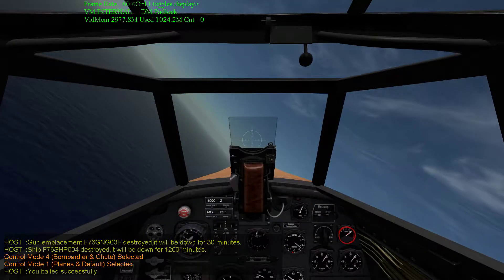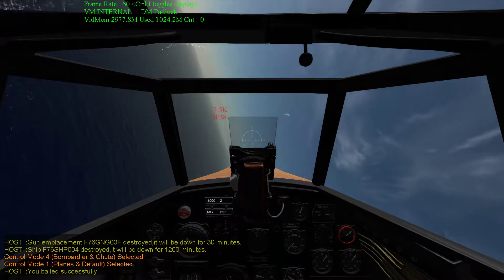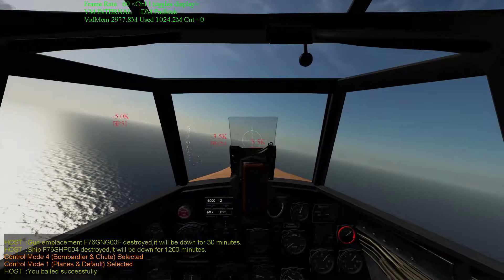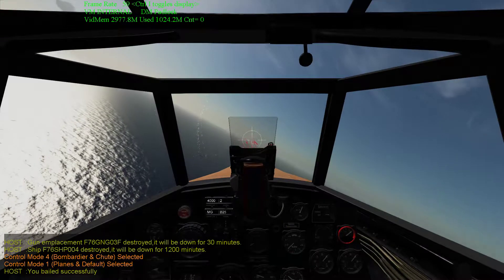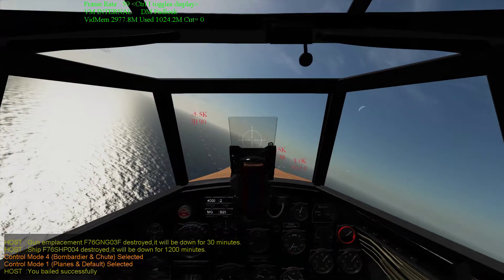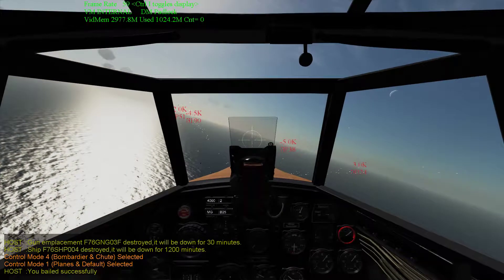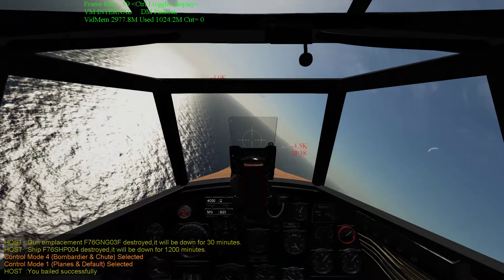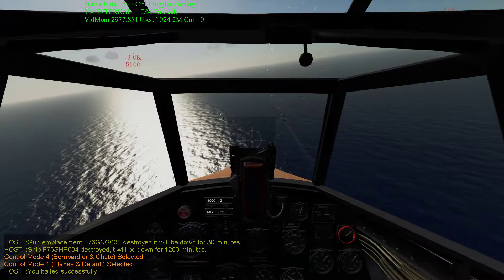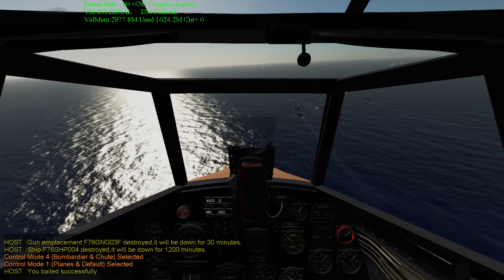I'm going to put the bottom of my gunsight where I want to hit it. So I'm going to get in a little closer, then go into my dive and drop right at the front tip of the ship, right at the bow. Just adjusting to be right behind it. There we go. Putting my bottom ring right on there.